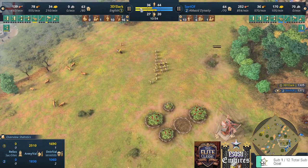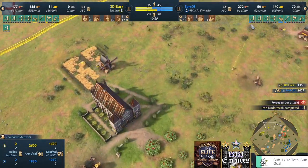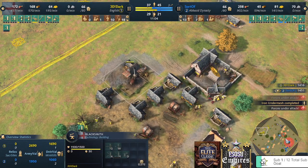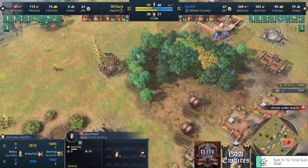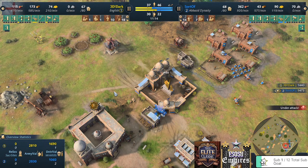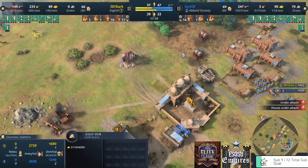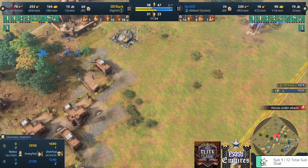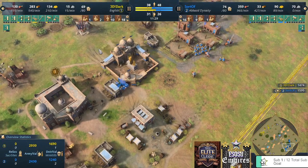Do we see rams? Siege Engineering already researched — so rams can come in anytime from the blacksmith. An outpost is being built on the wood line, which will be a great point of attack for 3D Dark. Some villagers are idle over there for Sorov. A horseman raid is trying to do some good damage — let's see if Sorov can pull it off.